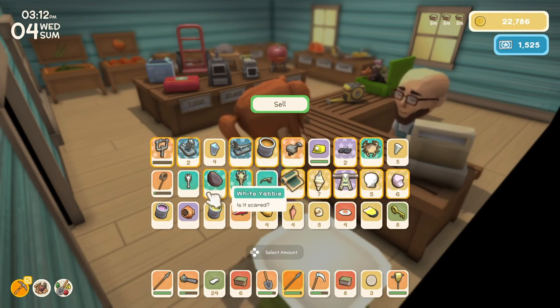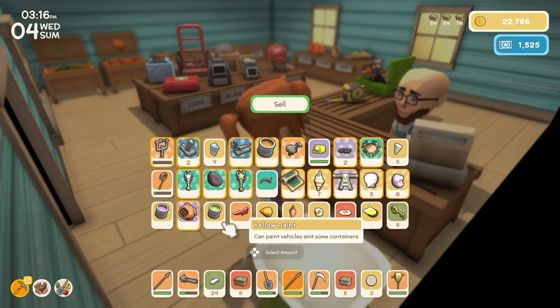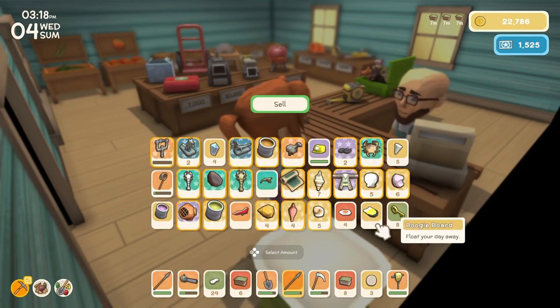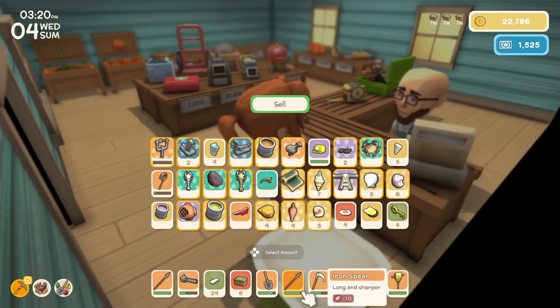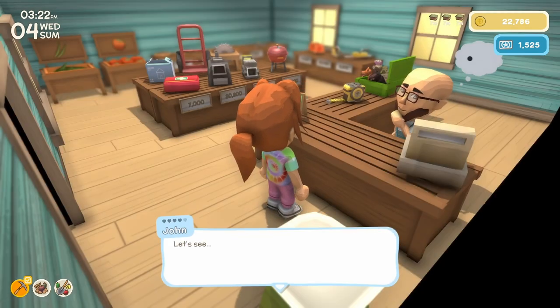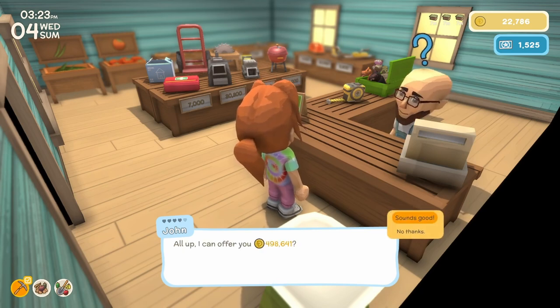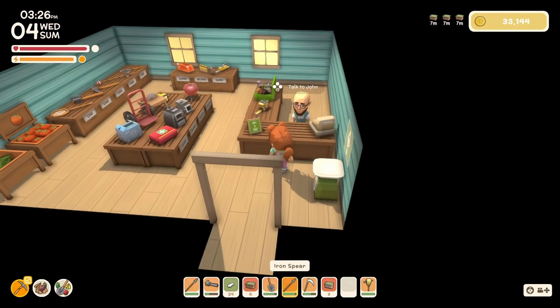I don't think I'll sell the prawn because I think I can cook those or something. Pink paint I want. Diving helmet will sell. I'll sell the yellow paint and the other shells. And that's it — 498,641 dink. Fantastic.